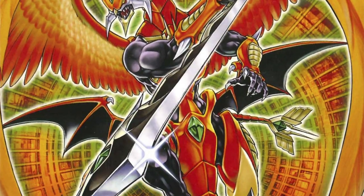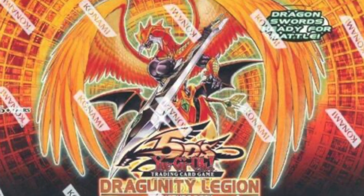The deck really didn't see any play in tournaments though until the structure deck Dragoonity Legion was released March 8th, 2011. This gave the deck cards such as the Dragoonity Armas — higher level dragons — Dragoonity Arma Levitin, a level 8, and Dragoonity Arma Misseltane, a level 6. The Dragoonity Legion structure deck also gave the TCG a long-awaited field spell card: Dragon Ravine.